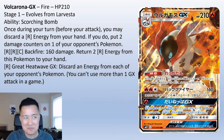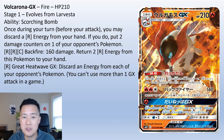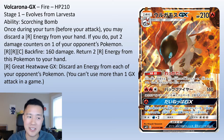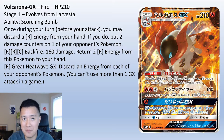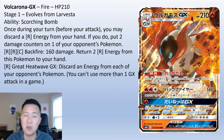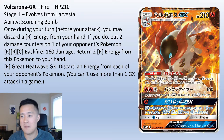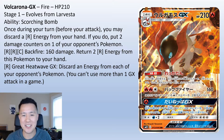First up we got Volcarona, coming in as a GX with 210 HP. The ability is the thing I find very interesting — Scorching Bomb. Once during a turn, before your attack, you may discard a fire energy from your hand; if you do, put two damage counters on one of your opponent's Pokemon. For the attack Backfire — two red one colorless for 160 — you return two fire energy from this Pokemon to your hand, which sets up for more Scorching Bombs.